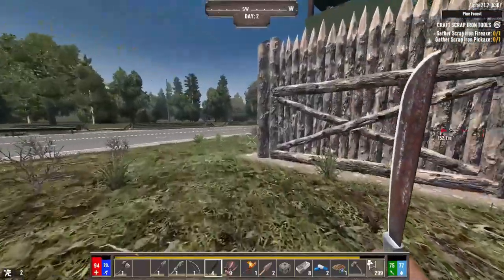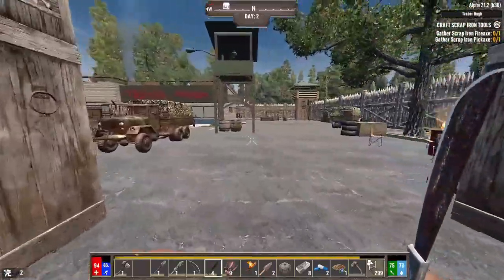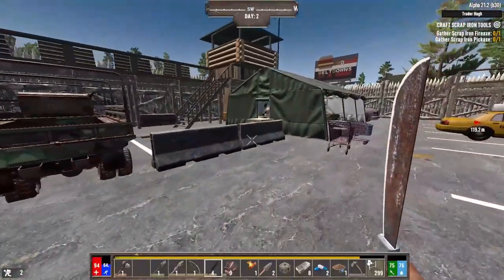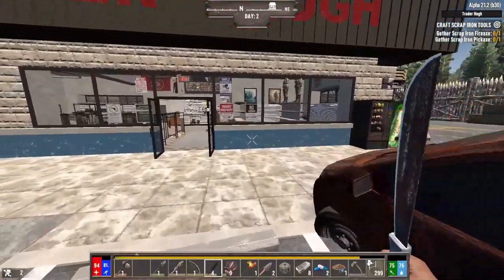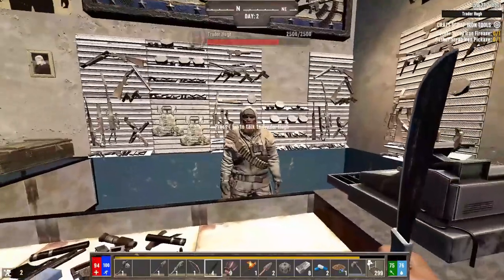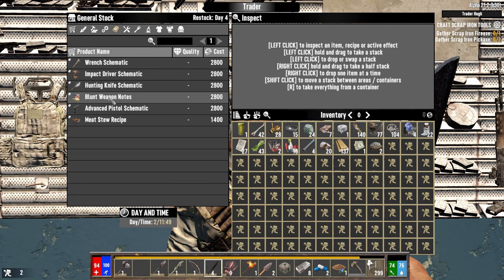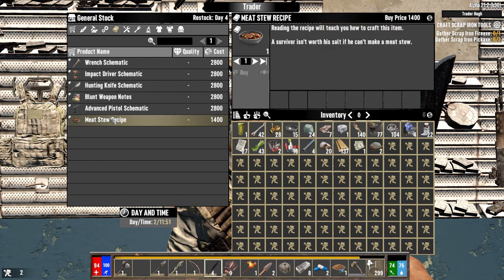Questing can be highly lucrative no matter which mod you're on. I already looted this place so I could afford a cooking pot. Let's take a look at the books and see what he has — meat stew, I don't have any mushrooms so that won't work; impact drivers, wrenches; weapons and ammo — he doesn't have anything worth buying. What about resources?